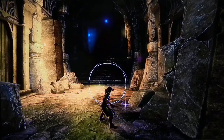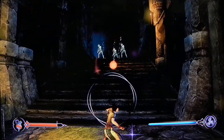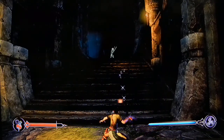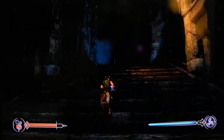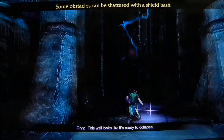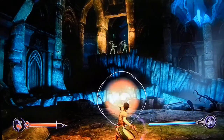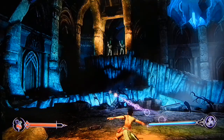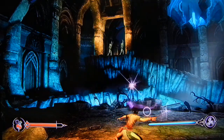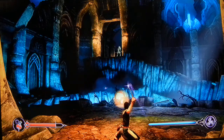Okay so now L2 blocks. This wall looks like it's ready to collapse. Oh shit — I can never fucking see where I'm trying to aim.